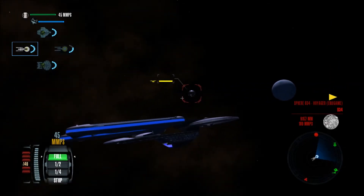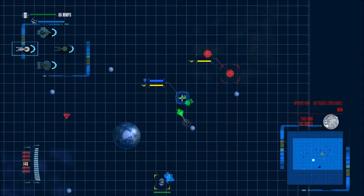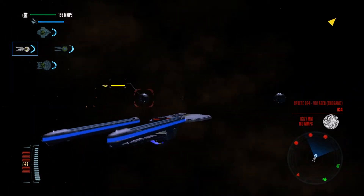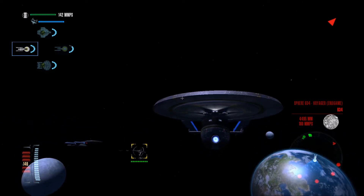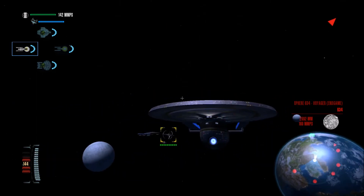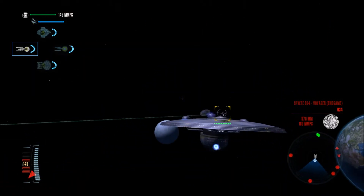Alright, here are the next enemy ships incoming. We have several spheres, but I think we're ready for them. So those lower things are torpedo tubes.